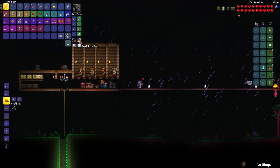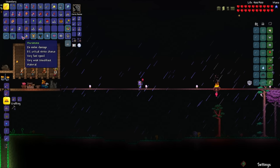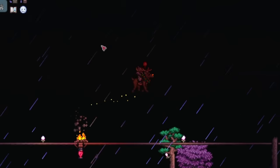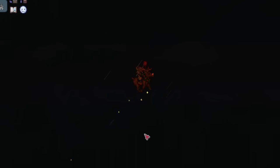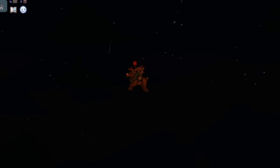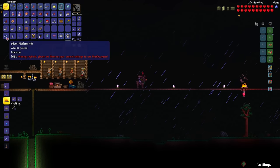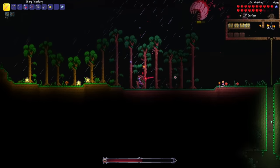Second one done. Three, two, one — the Muramasa! This one flies — yes, let's go! Oh my god. Does it have infinite flight? No it doesn't, but still, that's plenty. Oh my god, yes. Did we get anything else? Not really. This mount is just going to make boss fights so much easier. I really don't need wings then — I can switch wings out for another accessory.